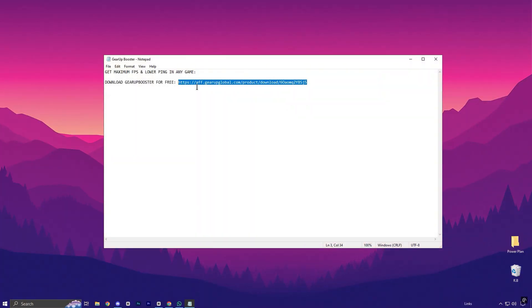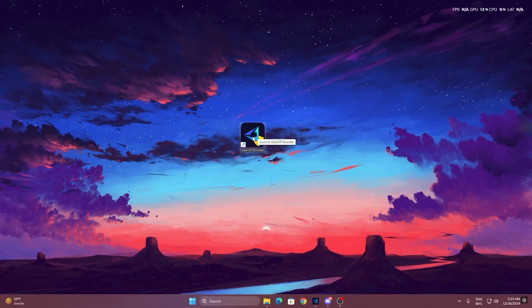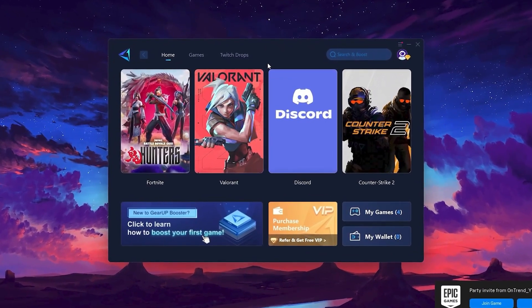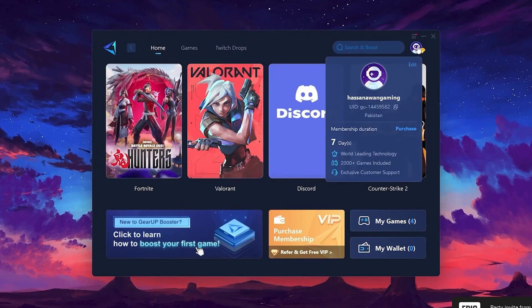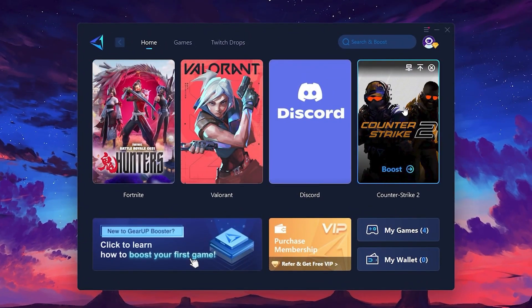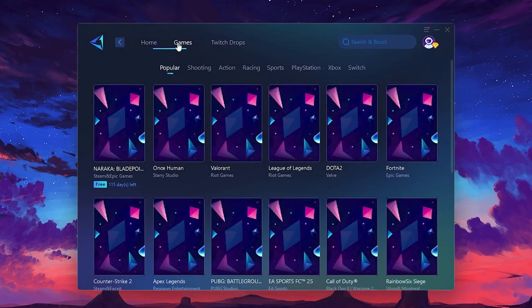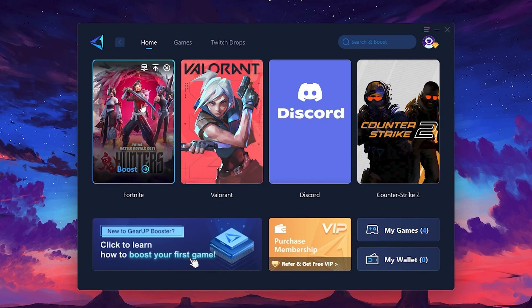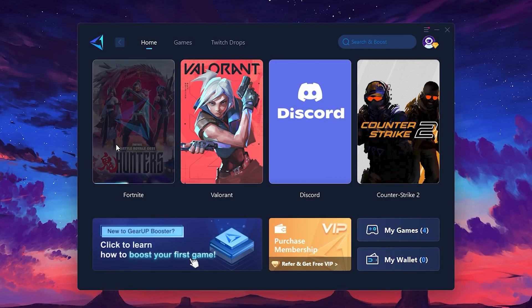To get started with Gear Up Booster, download the tool from the official website using the link in the description. After downloading, install it on your PC. Once installed, you'll see the Gear Up Booster interface. The first thing you'll need to do is log in with your Facebook or Google account. On the Home tab, you'll find all the games installed on your PC. If you go to the Games tab, you can browse thousands of games available for optimization. To optimize your network and FPS, return to the Home tab, select the game you want to boost — for example, Fortnite — and click the Boost button.